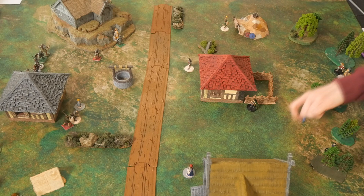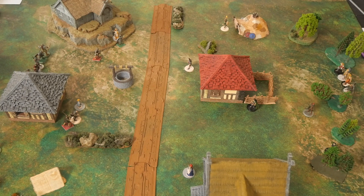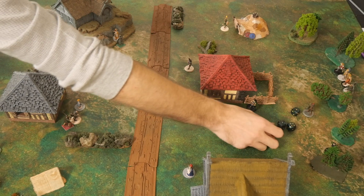We steal the initiative and start with Conan. We roll three dice since one is an automatic success — two failures but one automatic success gives two total successes. The opponent steals one back.